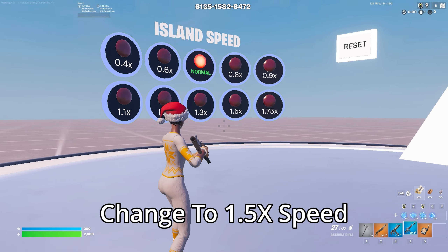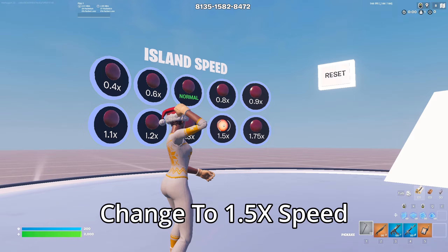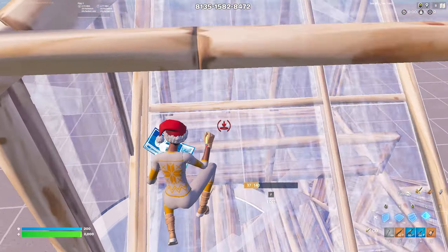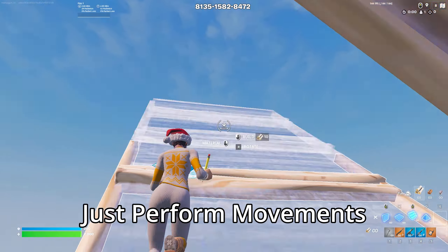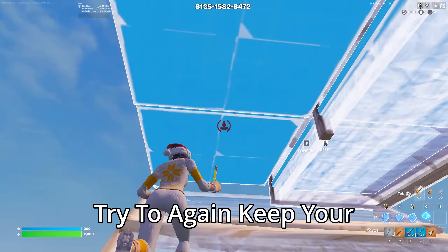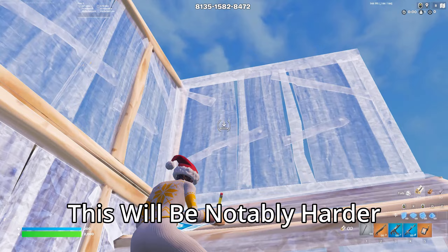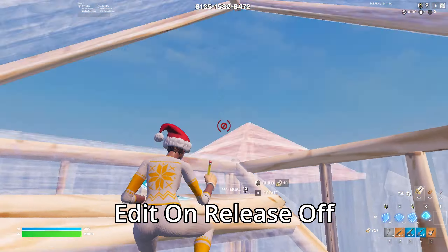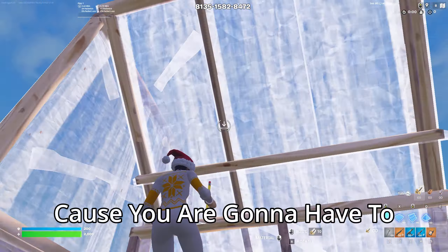For this next part you want to change to 1.5 speed. This is going to be a lot faster and notably harder. Just perform movements that you can consistently and try to again keep your build spread really tight. This will be notably harder for people on edit and release off, because you are going to have to click an extra button.